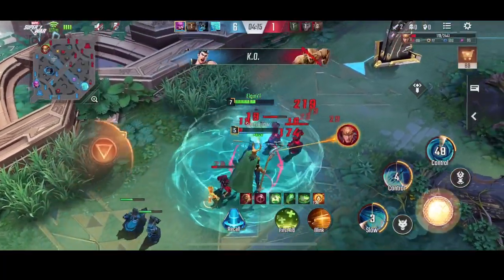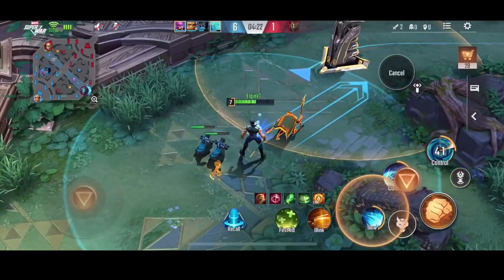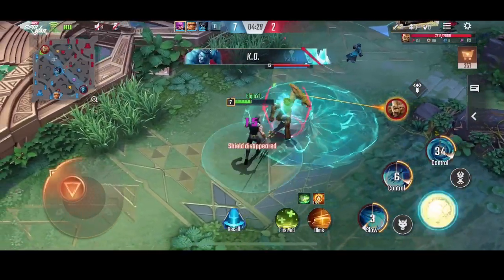You regen some HP and also gain movement speed when you're standing in water that came from your skill. Enemies near you will also receive damage during this time. You also gain a 10% movement speed bonus when you enter the river area of the map.